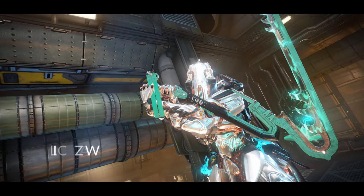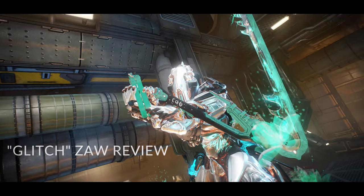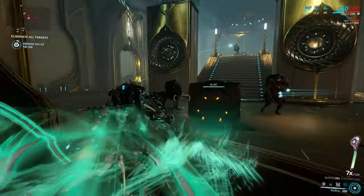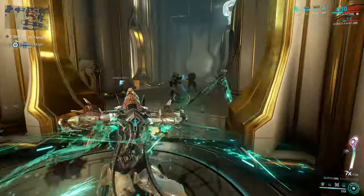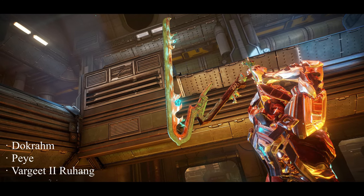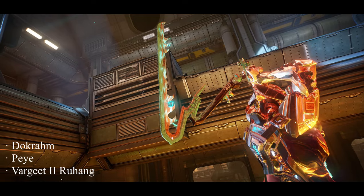Anyway, today we're going to be taking a look at this custom Zaw and kind of discuss how insane heavy builds are right now. Melee 3.0 Phase 2, along with the slew of hotfixes right after, brought some drastic changes to Warframe to the point that we have to change how we approach our melee builds from now on. This scythe Zaw build featuring the Dokram strike was suggested by one of our Patreon members on Discord.